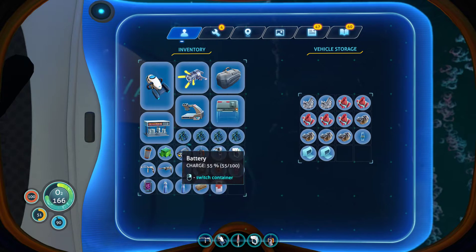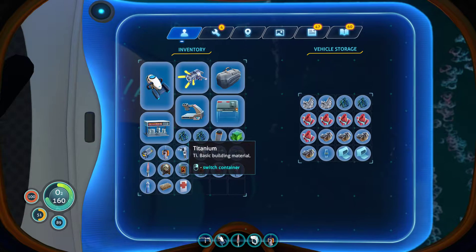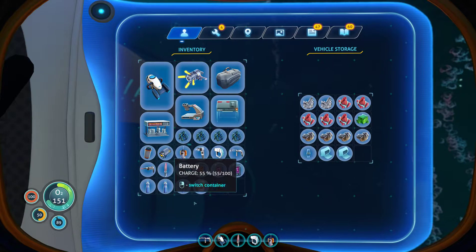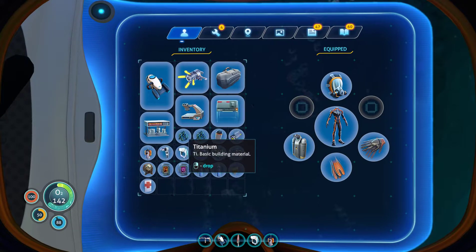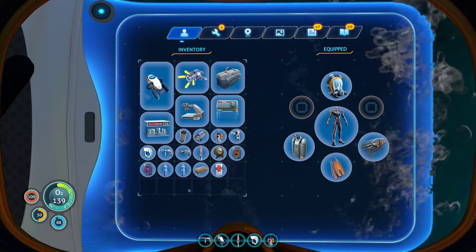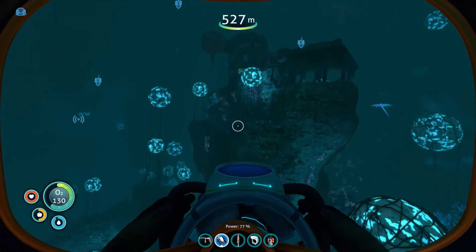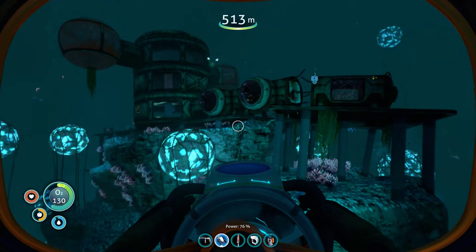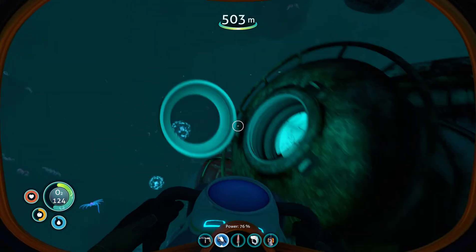Oh wait, no no no. I don't even have space for that. One, two - maybe one iron cube and one purple tablet. Then I'm gonna throw away these four. So I already have a microscope but I don't think I have a fluid analyzer. I know it's only decorational but still.